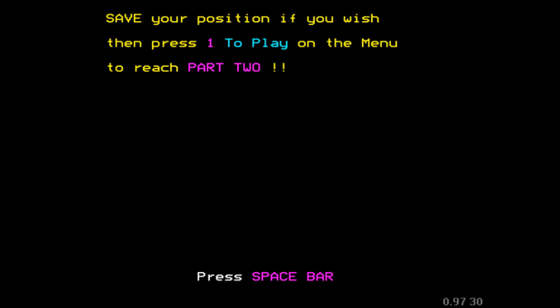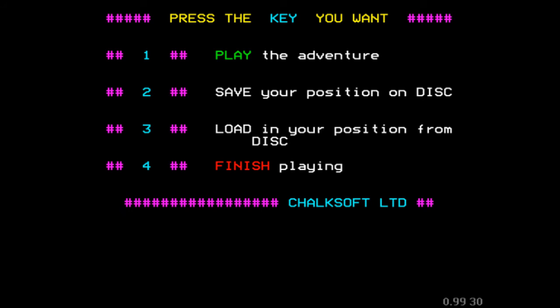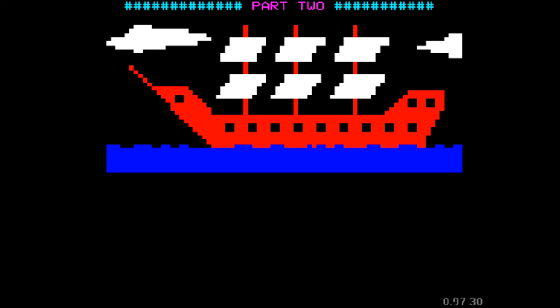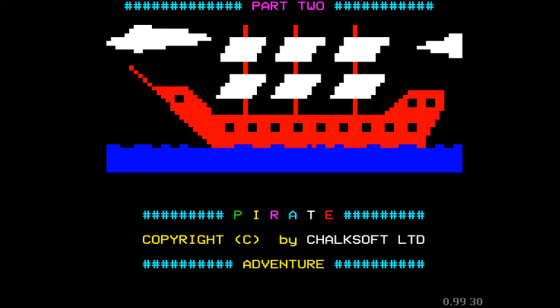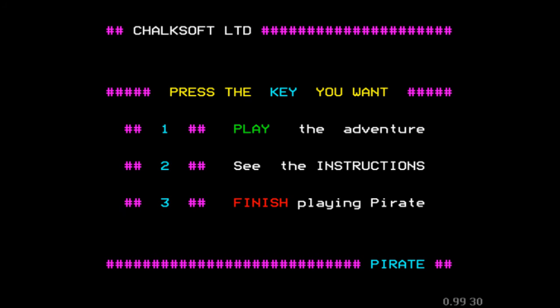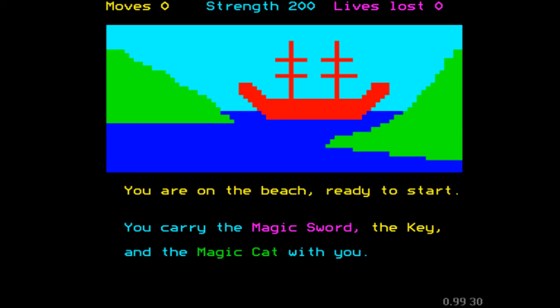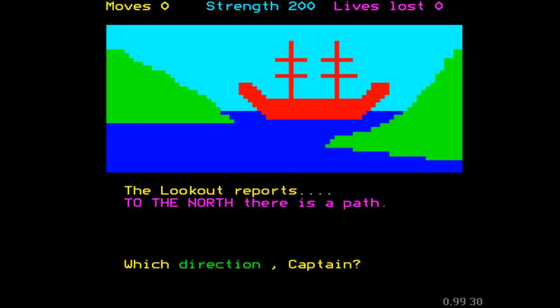Okay, so here we are — I've given it the name of the cat and we've now moved into part two. I think we just start the adventure again and it automatically loads up part two, which is rather exciting. There's the jingle again — I did tell you you'd be hearing quite a lot of it in this video. Chalksoft — nice little bit of in-game advertising. These are the items we got from part one: magic sword, the key, and the magic cat.